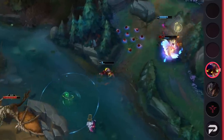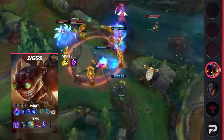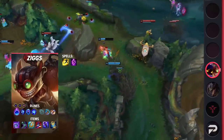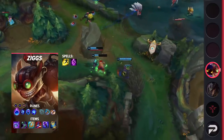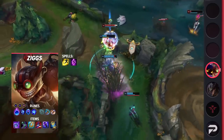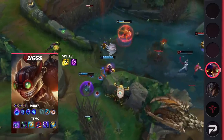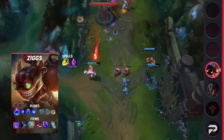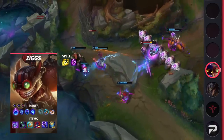Meanwhile, Ziggs takes Arcane Comet, Manaflow Band, Transcendence, Gathering Storm, Magical Footwear, Biscuit Delivery, Double Adaptive Force, and a Defensive Rune. For his items, you're building Luden's Echo, Sorcerer's Shoes, Seraph's Embrace, Rabadon's Deathcap, Void Staff, and Zhonya's Hourglass. A final note is that Veigar runs Barrier while Ziggs takes Teleport. Since Ziggs is able to push in lanes with ease, taking TP allows him to replenish his mana when necessary. With Veigar running Barrier, Ziggs is able to play a little further back and make use of his higher range.